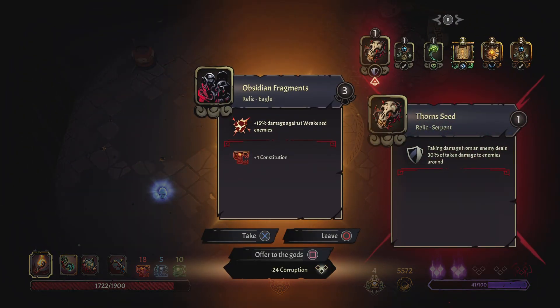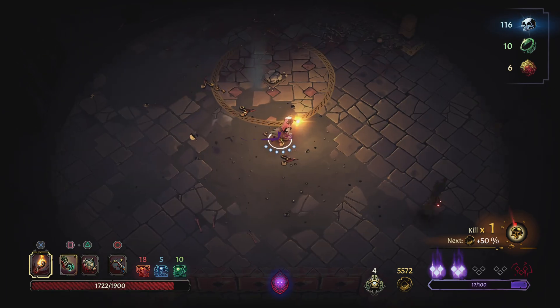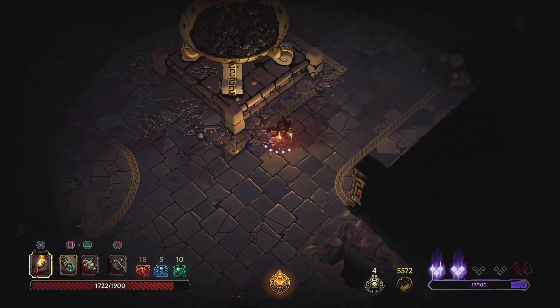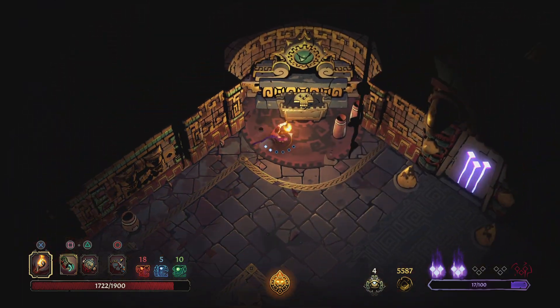Plus 15% damage against weakened enemies — that's good. Or I could get rid of the thorn seed, but the thorn seed might be good against the boss. I'm going to offer this one to get rid of corruption just to make sure we're pretty low — I don't want a third curse going into the final boss fight.